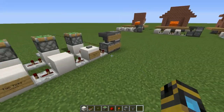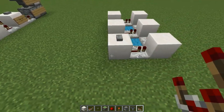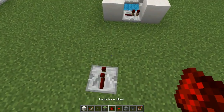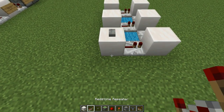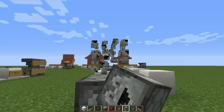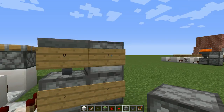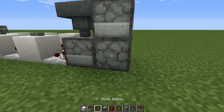Now we're going to make the T flip-flop. This is probably the best design I've ever seen — there might be more compact ones, but this is my favorite. You're going to need a comparator facing right here. You can go a little further back and connect it with redstone and put a repeater in front of it, but we'll just put it right up against it for simplicity. So: comparator, a hopper facing towards you, a hopper facing up, and then loop it back. Then place a button right there — you can run redstone wire to it instead if you prefer.